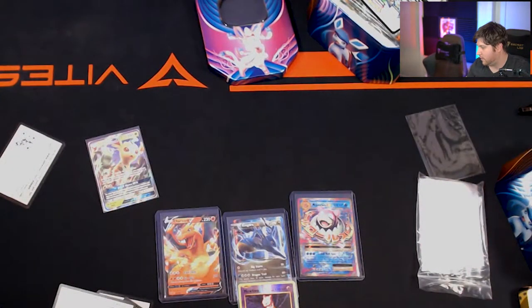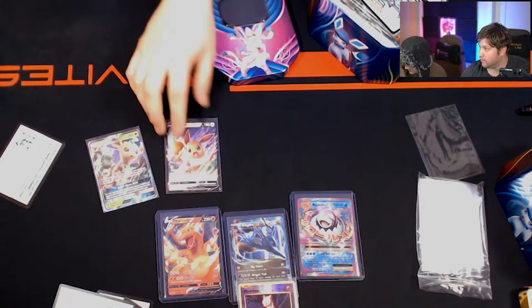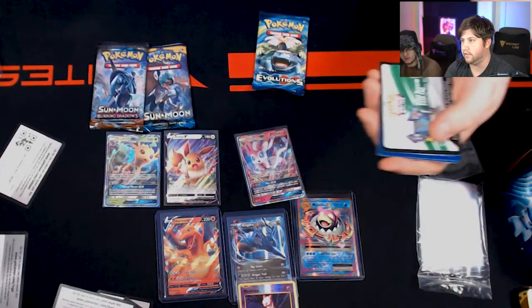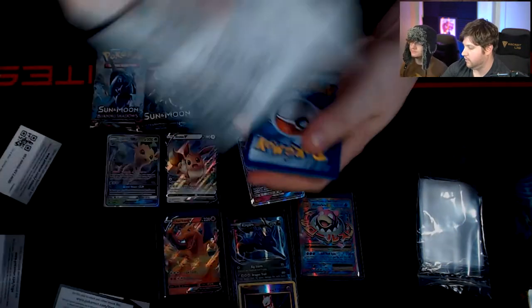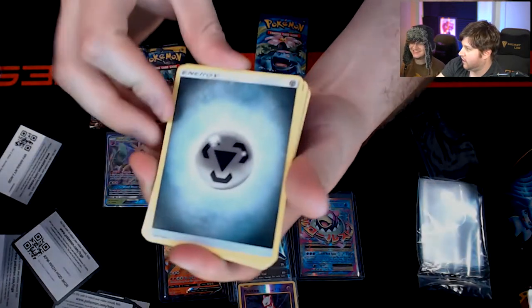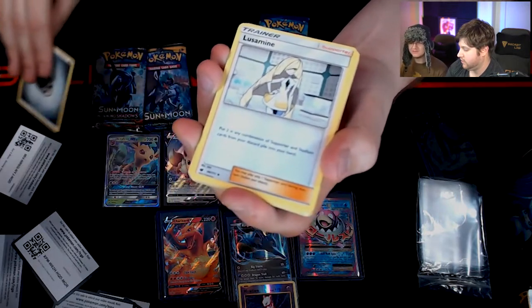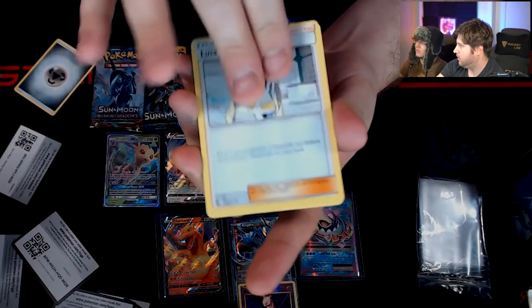Sylveon — what an awesome Pokemon. They always give us some really cool evolutions. Code card. We got a Lusamine — very cool. Xcelor, whoever that is. A counter energy — very cool looking energy card. A Minun? That was an old Pokemon. A Spoink — a little piggy. That's a cool Pokemon. A Poundoor. Jigglypuff. Exeggutor.